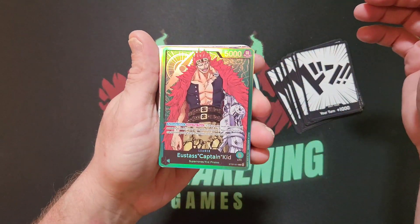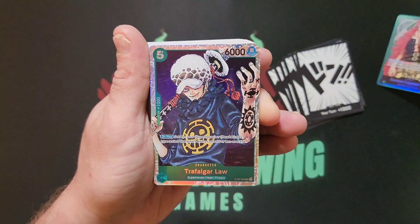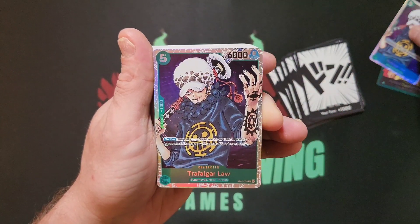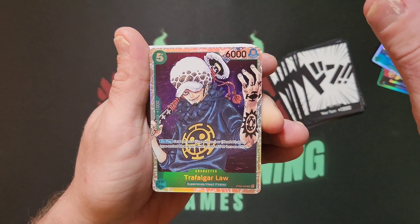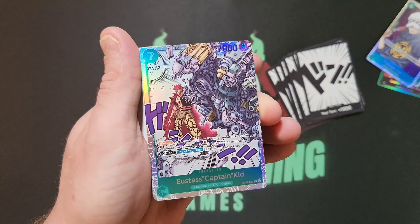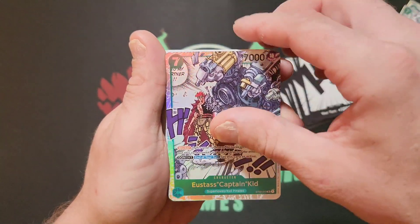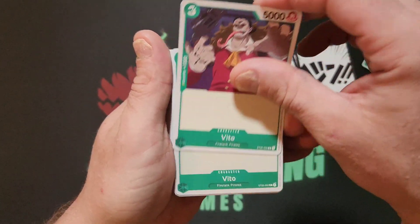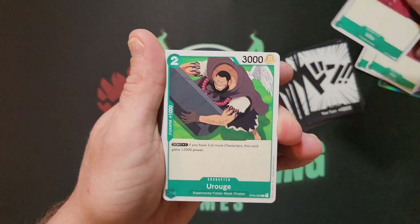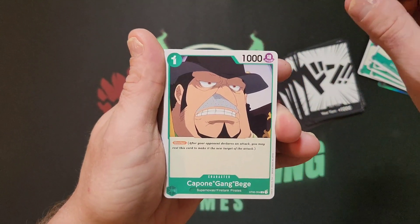Starts off with all the cards — we got Eustass Captain Kid, also a very famous character in history. Trafalgar Law, pretty cool. We pulled the dual card leader of Eustass Captain Kid — cool artwork. With the foils it looks really cool. Two versions of that, then four versions of that.